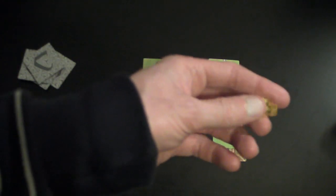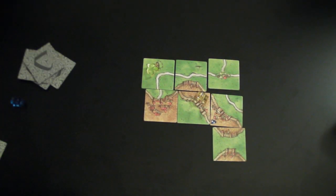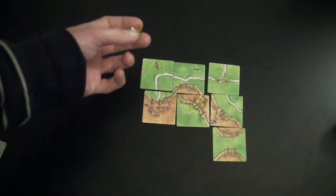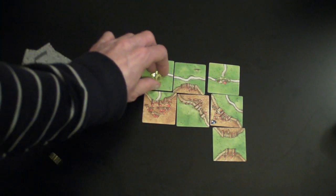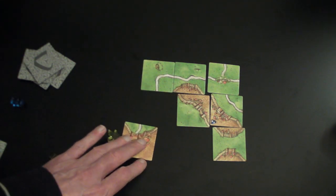This one, which is put down as yellow, that's a farmer. And that will stay till the end of the game. At the end of the game, they get 3 points for each completed city the farm surrounds.